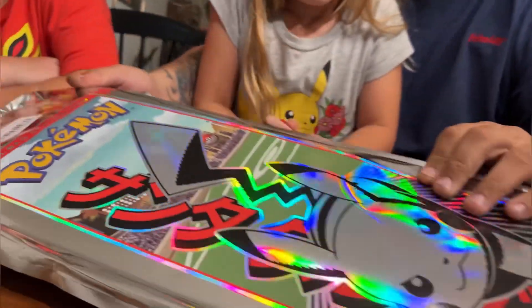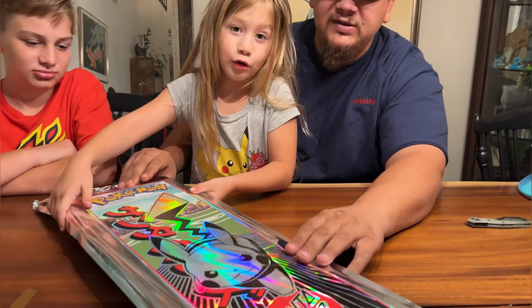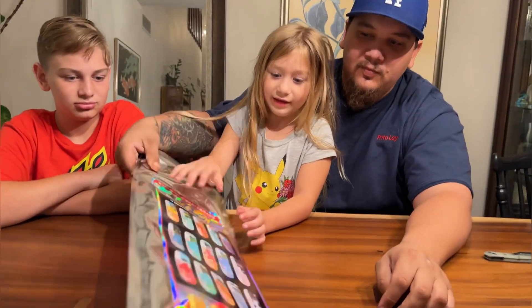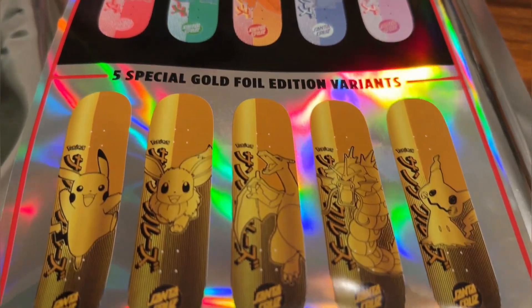Our first one that we got, we got Venusaur. So if you haven't seen, these are the Pokémon Santa Cruz boards. And these are all we got — we got that Venusaur right there. And the one I really want is that Mew and Mewtwo one.